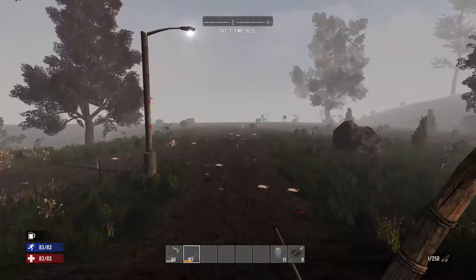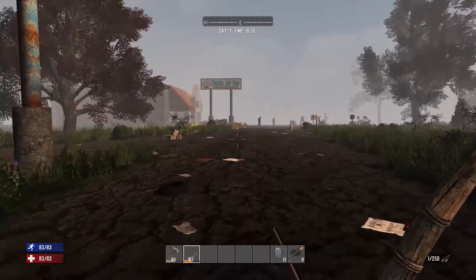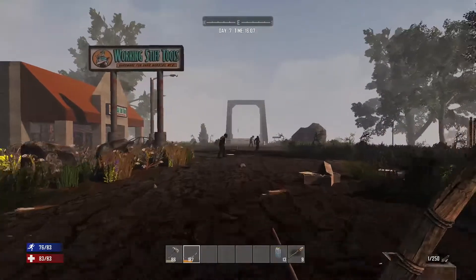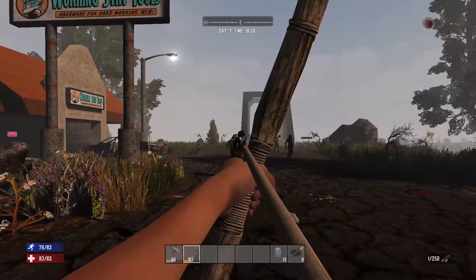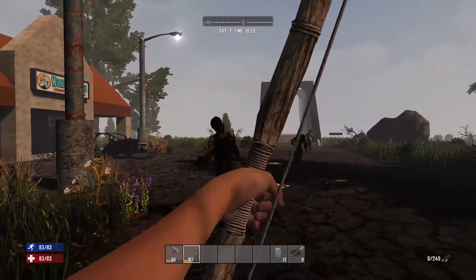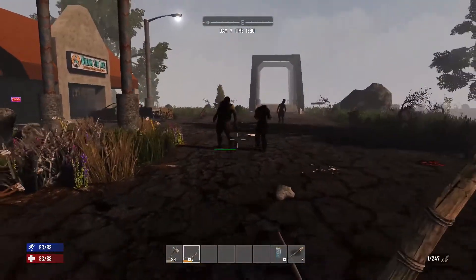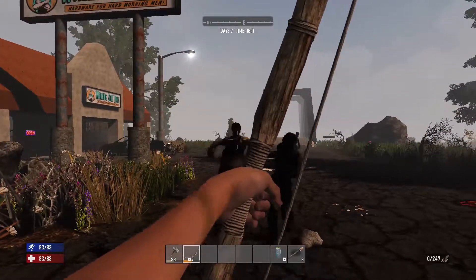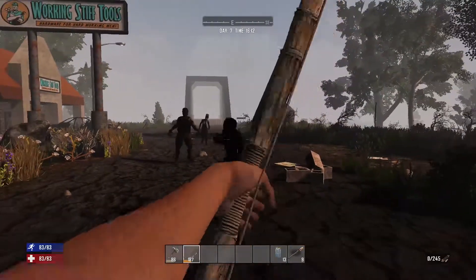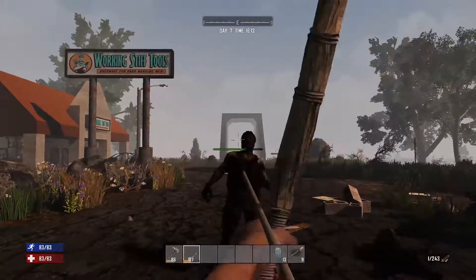All right everybody, I'm back. We're about to hit the tool store right there. Usually there's a bunch of zombies. It is currently four o'clock on day seven, so I'm gonna leave the block durability down low just so I can quickly search this place. We'll probably end up coming back. What I'll probably do is just search what we can see and find out of the boxes. I know there is a wall chest, and depending on how long it takes to get through it, depends whether or not I'm gonna do it. Horde night's coming and I want to survive it, so let's see if we can kill these guys real quick.